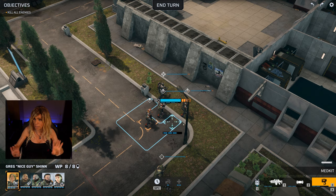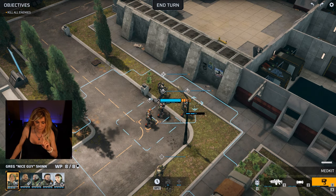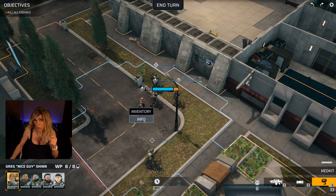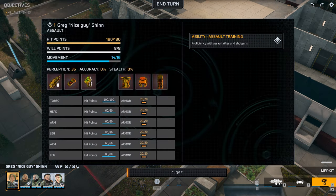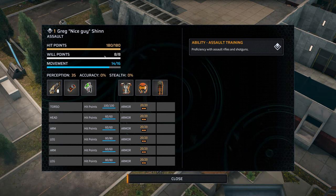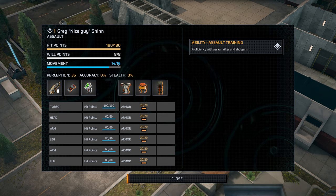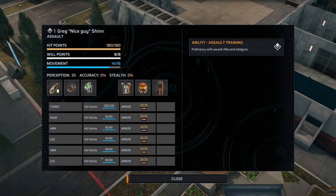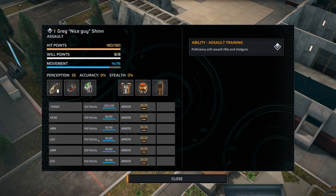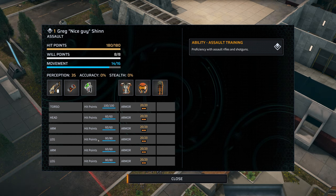We can also look at the info screen for both our units and enemies. Clicking info shows hit points, will points — which I'll cover in a moment — and movement. Greg can move up to 16 tiles. We can also see ammo and the state of all our hit points on an individual body part basis. Once we spot an enemy, we can click info on them too and see their weak points and element type.